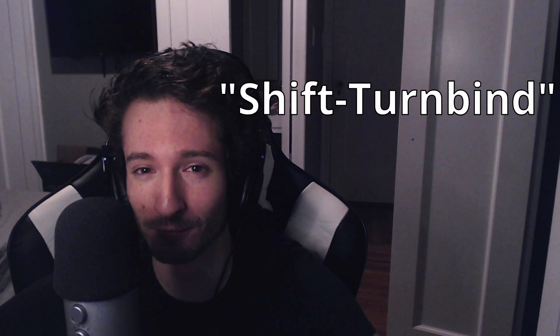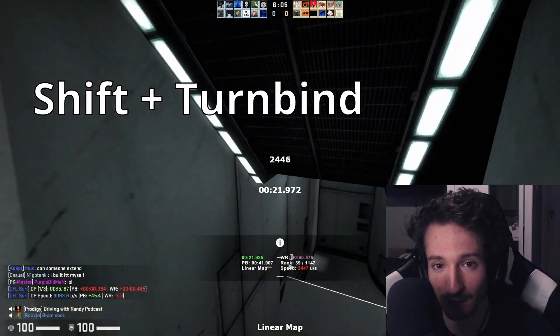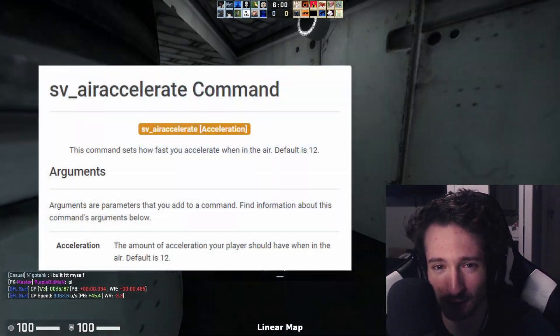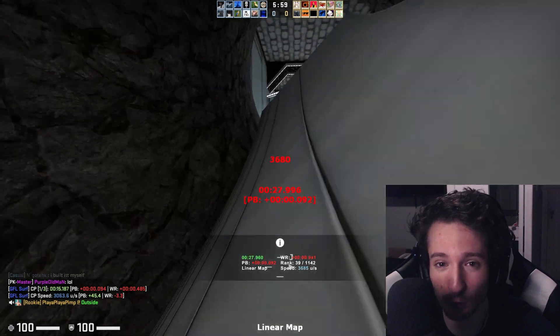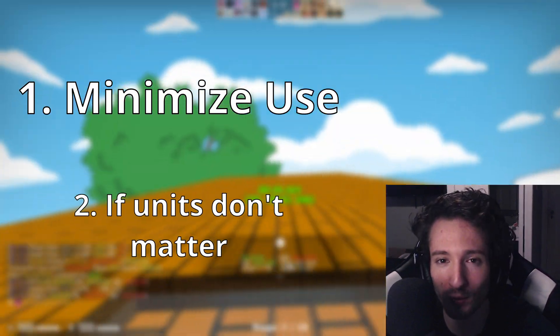The second solution is shift turn binding, and I wouldn't recommend this. Sometimes you'll notice if you're turn binding and press walk at the same time, it will slow down your turn, but it turns out this actually kills your air acceleration and lowers your units. So try to keep this to a minimum, or only when units do not matter — which is really, really rare.